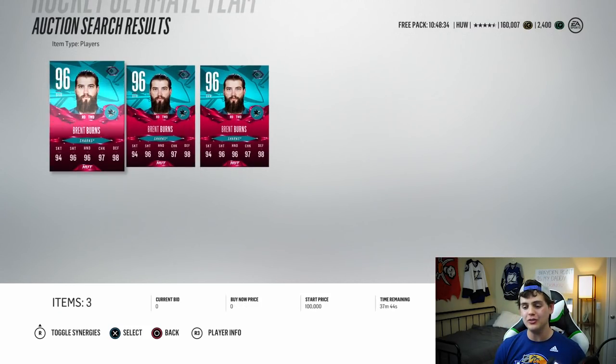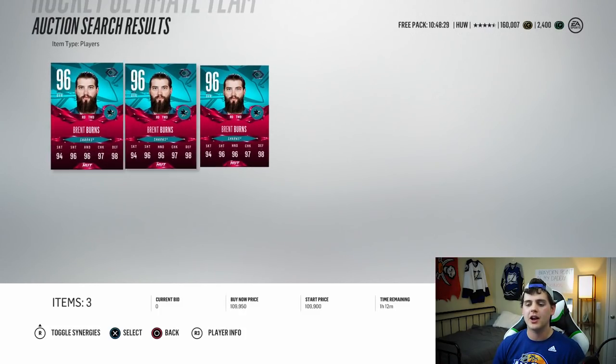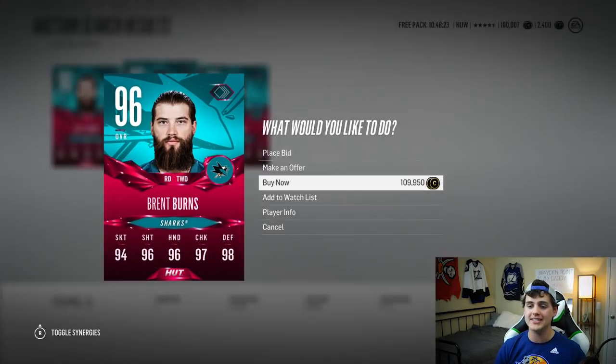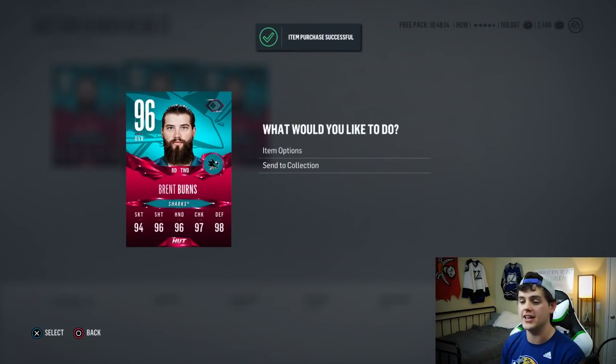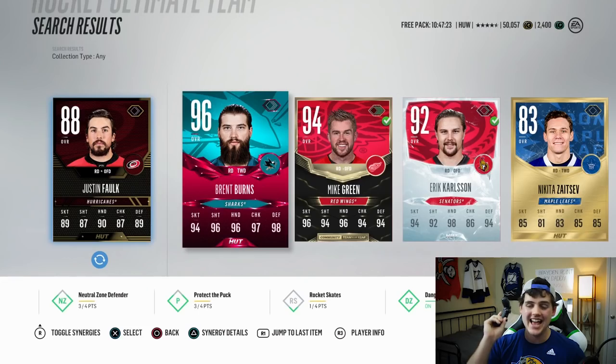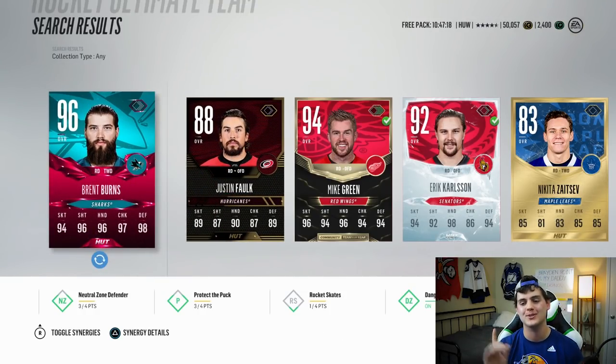There is an absolute monster of a card we do not have on this team — it's Ruby Brent Burns. I don't have 37 minutes to wait to bid and save 10,000 coins, so we're just going to buy it outright for 110,000. We pulled a gold collectible for Team of the Year that we won't even be able to use, so it's like breaking even. Now we have a 96 Ruby Brent Burns — he's going to replace Justin Falk. Eight entire overall points of upgrade in this position is insane.